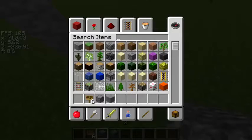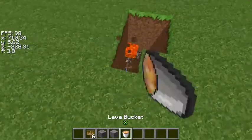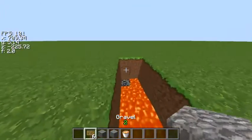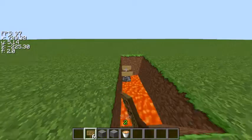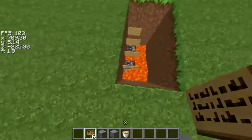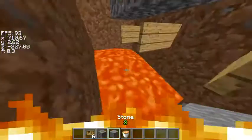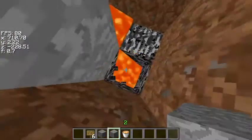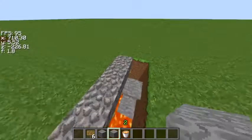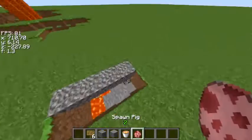You can do an underground version. I'll get some lava and place it down there. Then we make the trap right here — signs going all the way across like this, then gravel on top like this. Of course this would be blocked off so you wouldn't be dying from lava while setting it up.